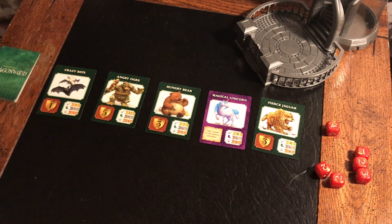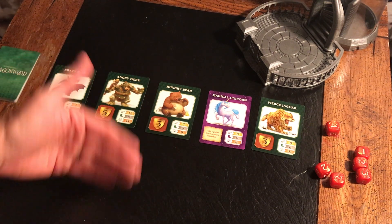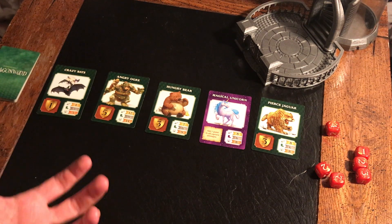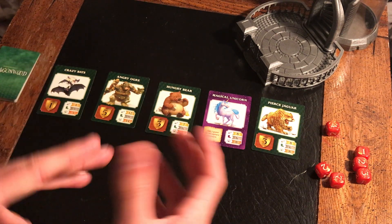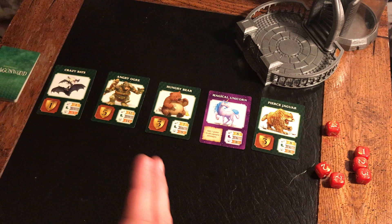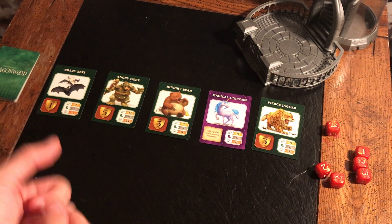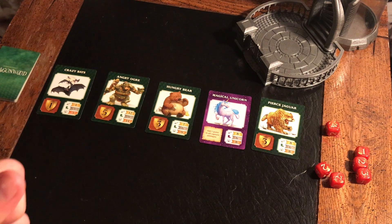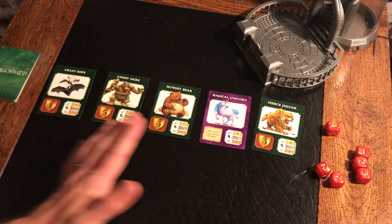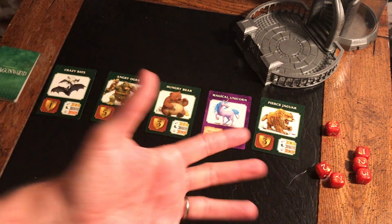There's not a solo mode for this game, but since we're only really playing to get victory points anyway — it's one of those games where you don't play against each other, you play against the game — I figure we could probably just tweak the rules a little bit. One of the rules is that when you pull cards you have to pull one at a time, which kind of builds your set very slowly. I'm going to change that and give us five at a time.